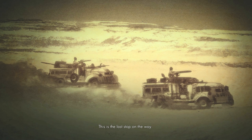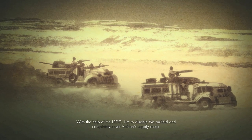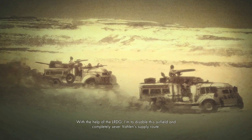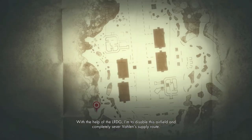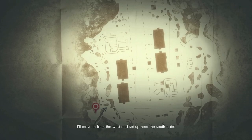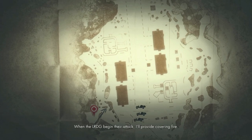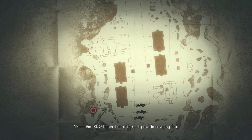This is the last stop on the way. With the help of the LRDG, I'm to disable this airfield and completely sever Valen's supply route. I'll move in from the west and set up near the south gate. When the LRDG begin their attack, I'll provide covering fire.